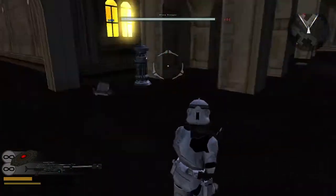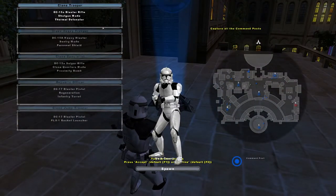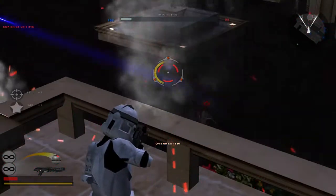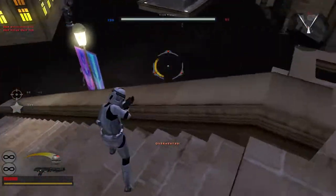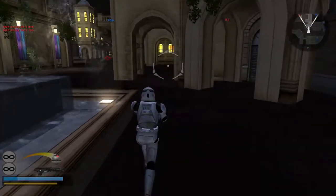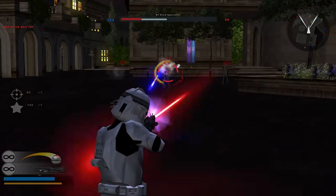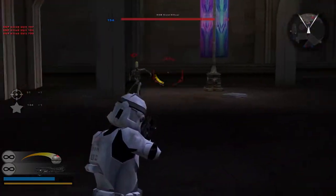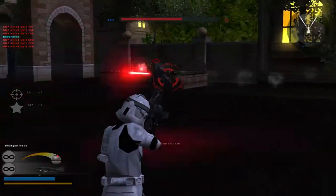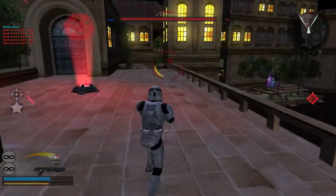There are no Republic walkers on this map. I'm going to switch to the clone trooper — I haven't played him yet. He gets grenades and a shotgun plus a rifle, which is really cool. The idea is great: long distance you use the rifle and up close you use the shotgun. I can also see dark troopers — dark droids — on the field. Watch those wrist rockets.